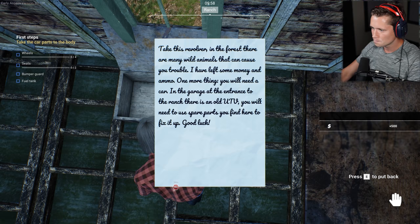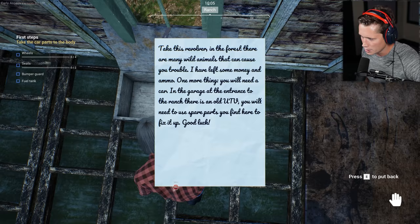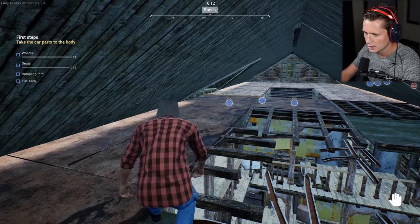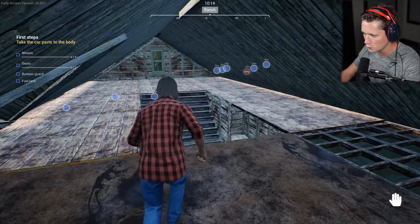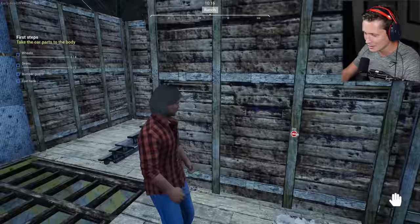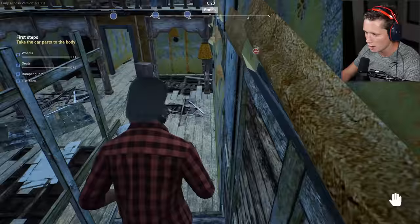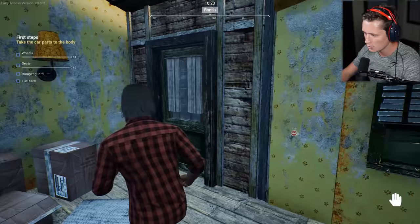Take this revolver — in the forest there are many wild animals that can cause you trouble. We have less money and ammo. One more thing: you'll need a car. There's an old UTV at the garage entrance to the ranch. It looks like we're going to need to find some wheels, seats, a bumper guard, and a fuel tank. I'm kind of excited about this. Over time we're going to build this house up and learn to be a homesteader.